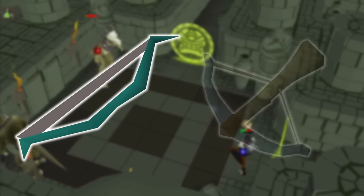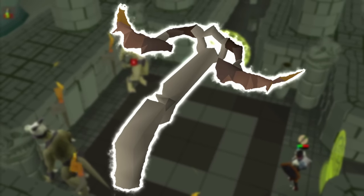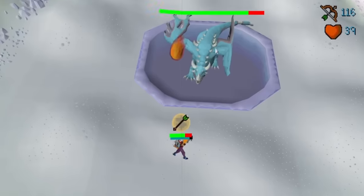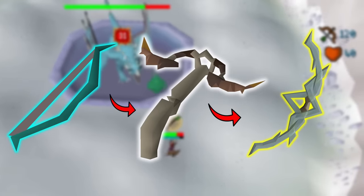Say goodbye to your MSBI and Rune Crossbow, for with the release of Valamore, there's a new Sheriff in town: the Hunter Sunlight Crossbow. This is the new best-in-slot range weapon for mid-game players, slotting nicely in between the MSBI and the BOFA.